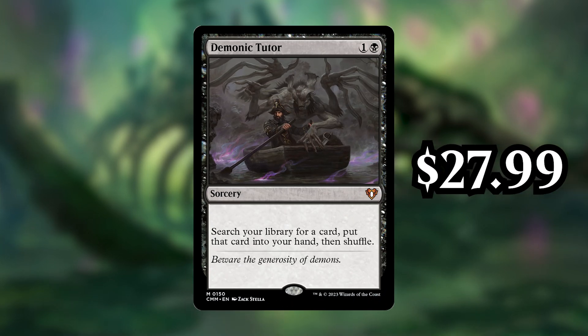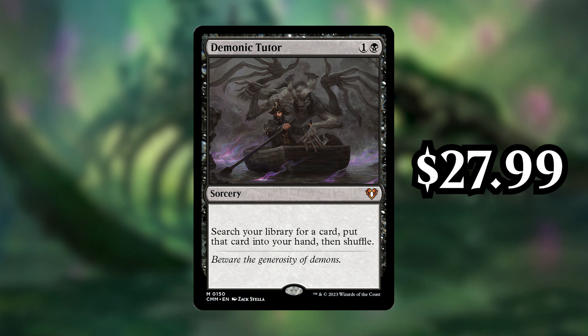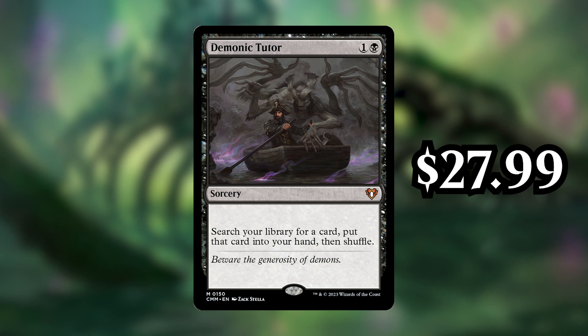Next up, number 8 is Demonic Tutor, also going for $27.99. I think most people have heard of this card — it's a 2-cost black sorcery that lets you search your library for any card and put it into your hand. This is the best tutor in the game, allowing you to get any card, not requiring you to reveal it, and putting it straight into your hand only for 2 mana. It is currently banned in Legacy and Historic, restricted in Vintage, and really only legal in Commander and Oathbreaker. But in those formats, it's still very powerful, allowing you to take decks that are normally singleton 100 cards and get them to be way more consistent.